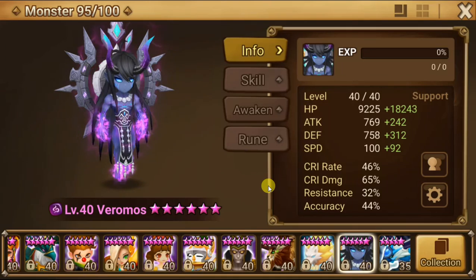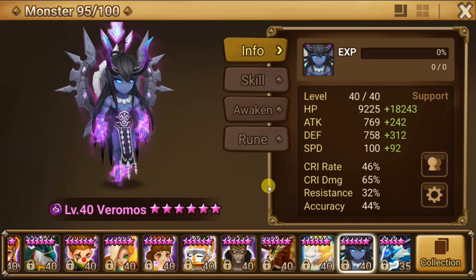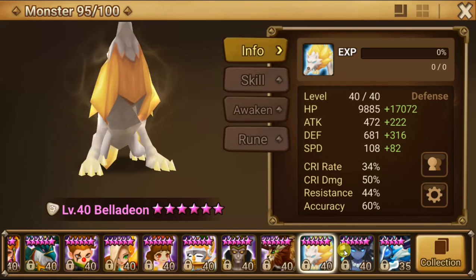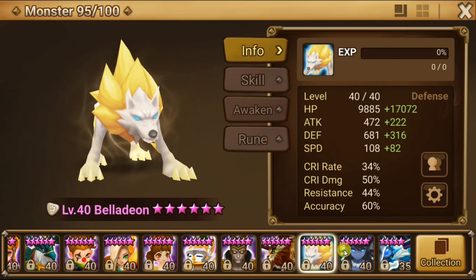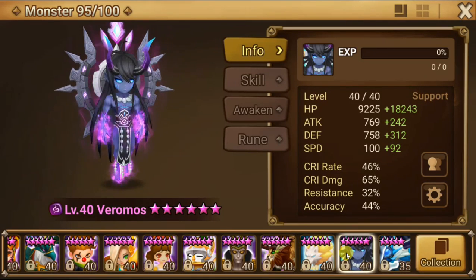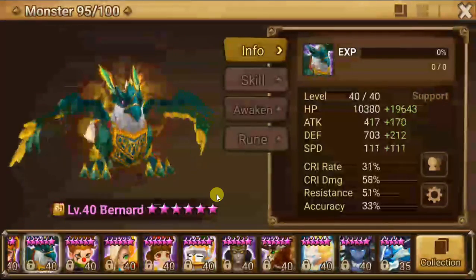Floor 10, at least for the Pirate Captain, their speed was insanely fast. They would outspeed my whole team, so even with 190 speed, 192 speed, the whole team was going first. The only way I would counteract that is if I brought a speed lead, or if I brought Bernard.